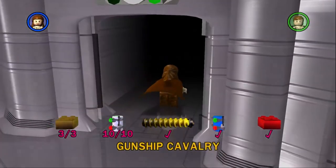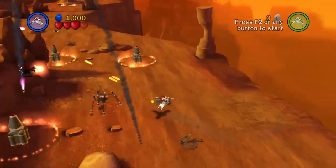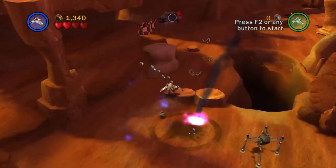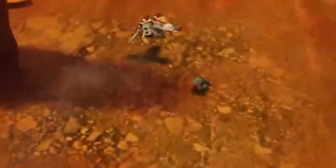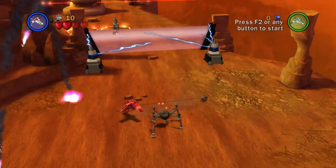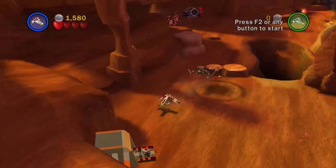Gunship Cavalry sees you pilot an ally to your gunship to try and take out the Trade Federation control ships to stop them from launching into space. The level is split up into multiple different sections. The first few rely on the mechanic of towing bombs. If you go up to a bomb and press the action key, it will attach the bomb to your gunship and you will start towing it along. This mechanic is one of the main things that makes the level so irritating. The bombs rarely seem to go where you want them to go, and if they end up hitting anything, they will explode, meaning you have to go and get another one from the bomb deployment station.